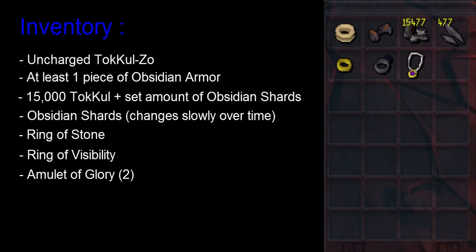The only requirements to do this is to completely finish the quest The Brink of Extinction and unlock the Ring of Visibility from Desert Treasure. In order to complete this, you'll need an uncharged Toa Kul'Zo. If you have one that has any charges on it, you'll need to destroy it and reclaim a new one from Tazar Mejjay in the Tazar Plaza.